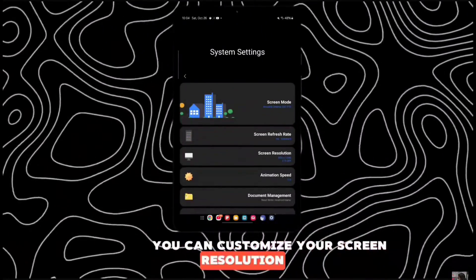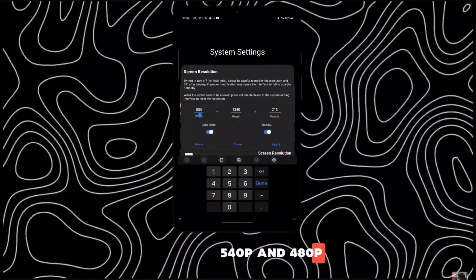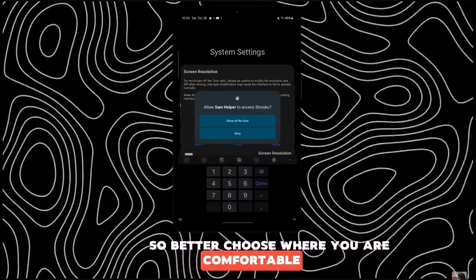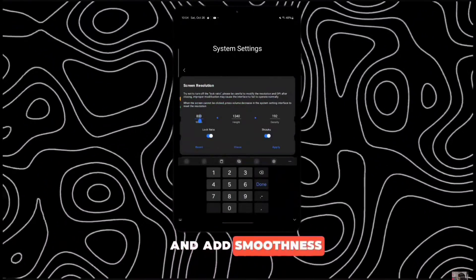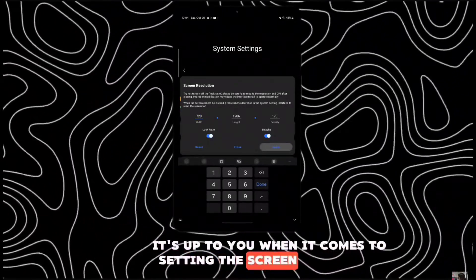You can customize your screen resolution by 720p, 540p, and 480p. The lower the resolution, the better, but it will have drawbacks, so better choose where you are comfortable with. Mine will be 720p because I am comfortable using this resolution and it adds smoothness to my gameplays. It's up to you when it comes to setting the screen resolution.